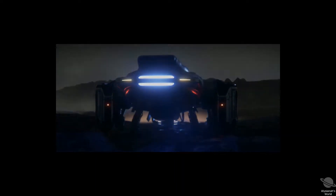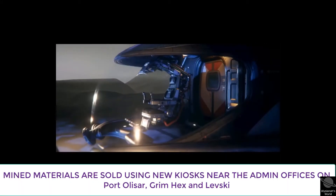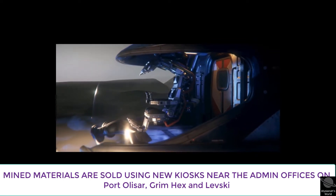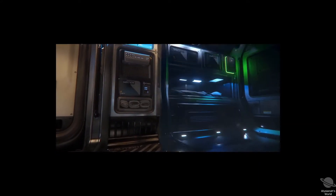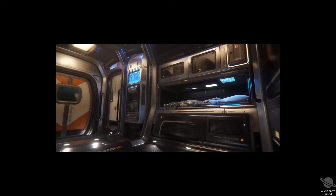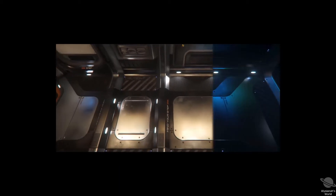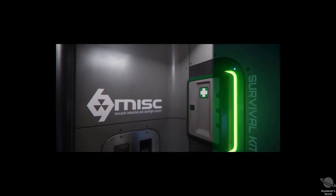The MISC Prospector is designed as the introductory ship for the mining profession. As such, I expected it to fulfill the bare-bones minimum of what was described in the mining design document that we received a while back. And it does. You can mine and carry the collective materials to a location to be sold. For those who enjoy the idea of RP and being on a ship that seems plausible for its role, it has a decent amount of interior space. There's a bed, bathroom, and extra living space where you could place hand-carried cargo crates — once they add animations to support carrying objects when you have to use a ladder. Still, color me surprised that they missed that one.